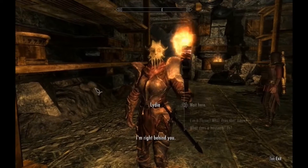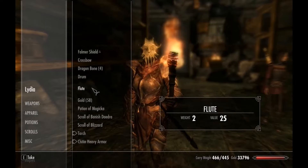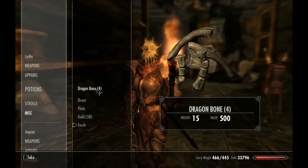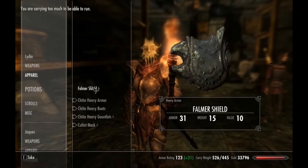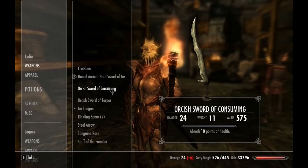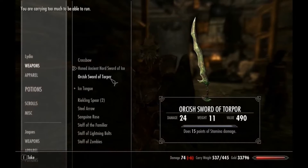You know what, Lydia? I'm going to take some stuff from you — lighten your load a little bit. I'll take all these dragon bones back. And the Falmer shield — no, she sometimes uses that, I'll leave that with her. Weapons — anything she doesn't use. These orcish swords, I haven't seen her use them in ages, I'm going to take them.